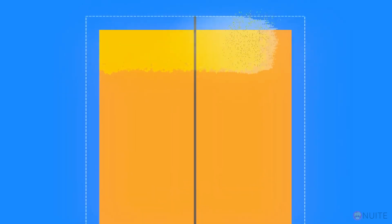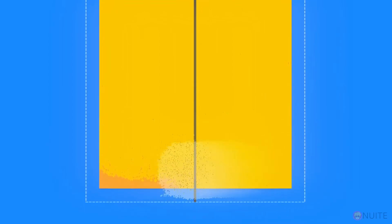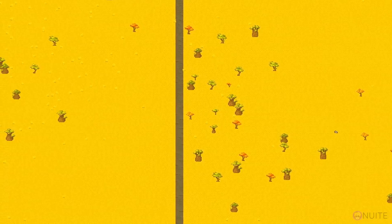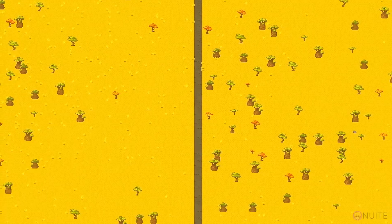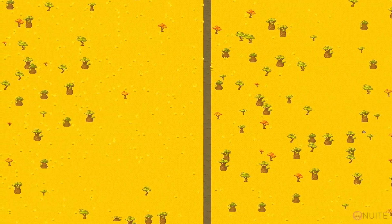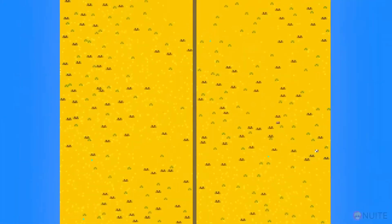We'll put the savanna ecosystem on both sides of the map to keep things fair, ensuring resources are distributed fairly so no group has an advantage. We'll let some time pass so that the vegetation can spread, animals start to populate the area, and different resources like minerals and wood appear naturally. Once the environment is ready, the civilizations that are the main characters of this experiment will be placed.